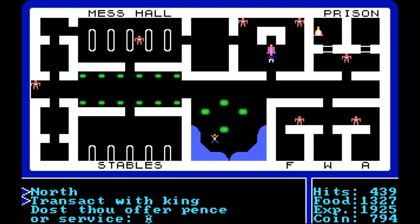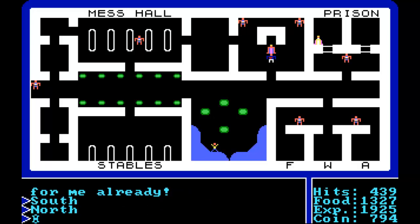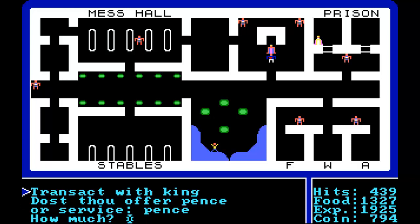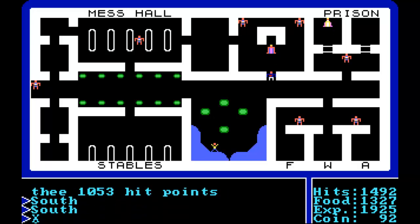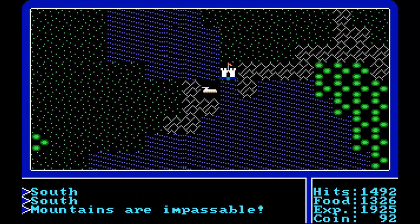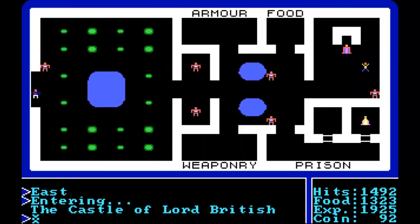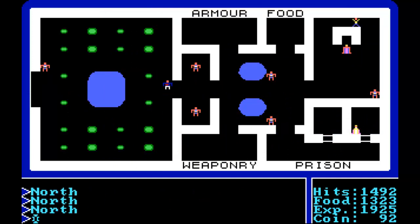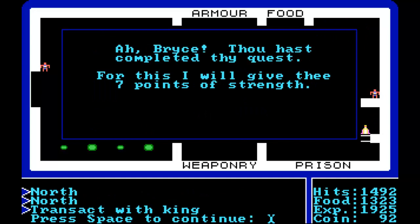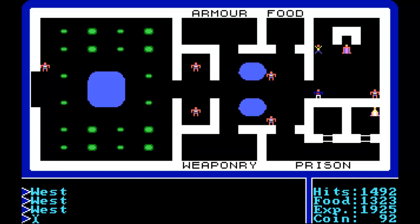Speak to the king. Let's transact with him. Service — thou art on a quest for me already. We need to defeat the gelatinous slime. Let's transact and give him some pence — we'll give him 702. There we go, 1,492 health points, not too shabby. Let's get out of here. The other castle is down the bottom where we left our trusty horse, so let's go and speak to Lord British and enter the castle.